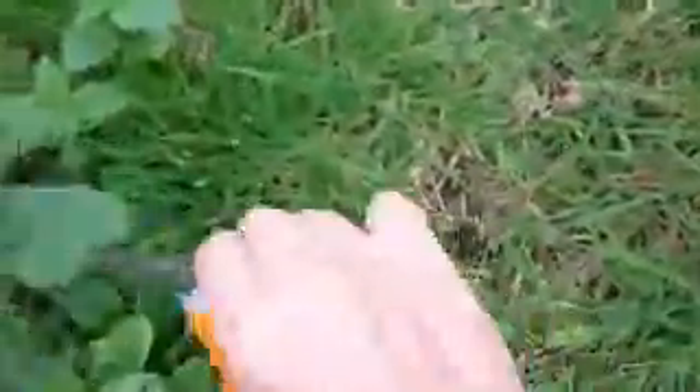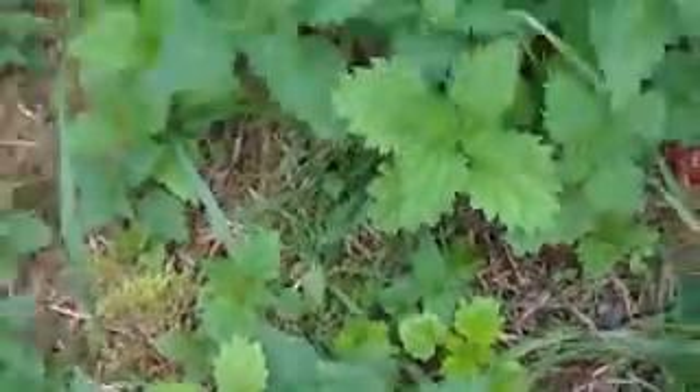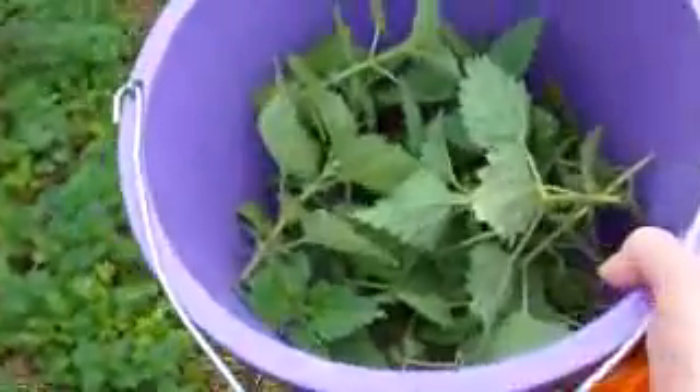We'll cut a few more nettles — probably just another four or five. You do get insects on these as well, which stick to the bottom. Some of them come off when you put them in water, but I don't really worry that much about them. They talk about vitamin B12 deficiencies when you go on to a living food diet. David Wolfe says that you probably get vitamin B12 in nature from the insects that you eat. There's my bucket full of nettles — that will do for now.